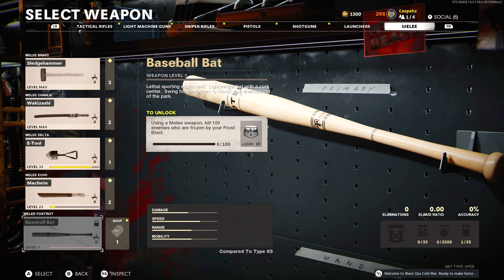For your class setup, I would highly recommend selecting a melee weapon that has a fast speed. This way you'll be able to get more swings in and you'll be able to kill enemies faster.